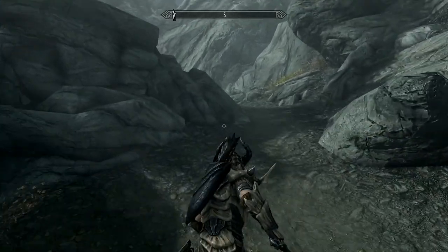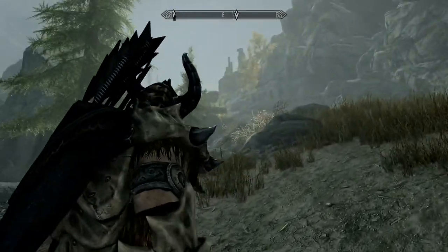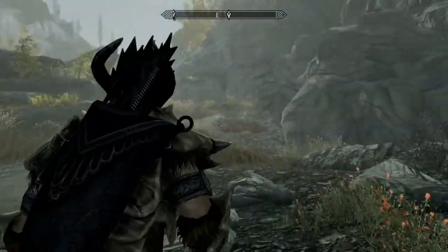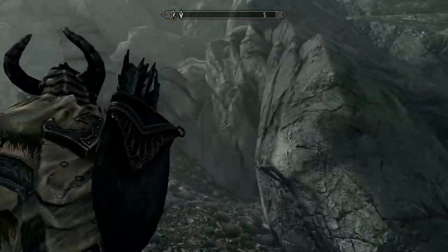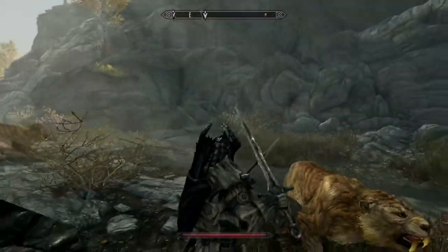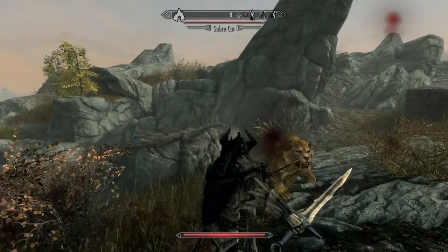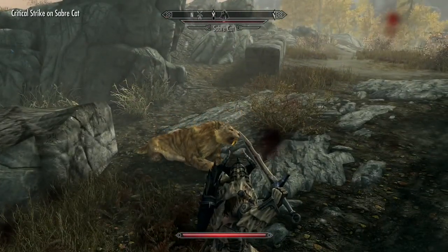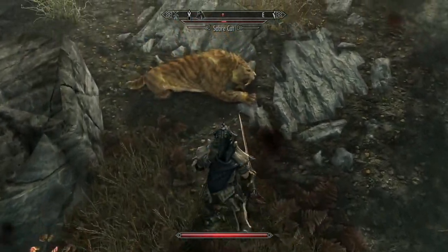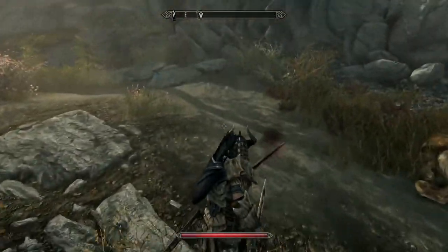Greetings viewers, Brad doing another Skyrim video. From time to time, the Dragonborn will get messages from a friend who tells you to check out the power at some area in Skyrim, which is basically a location of a dragon wall that will give you another word to increase your collection of shouts. And this one is called Tongue Overlook.